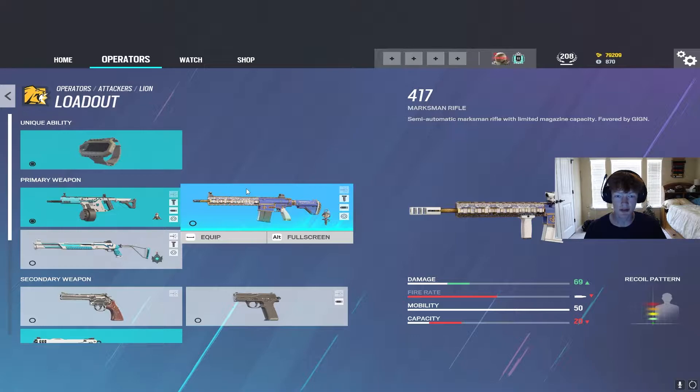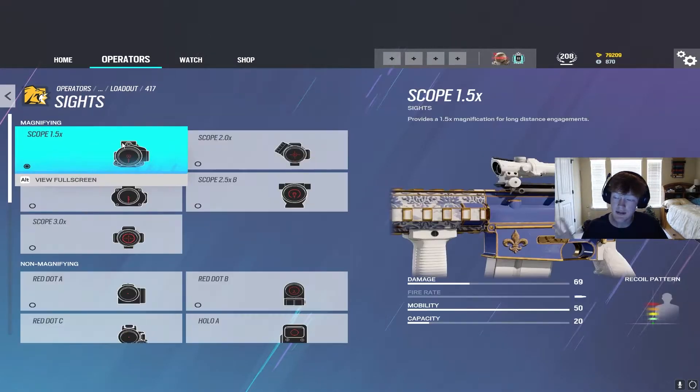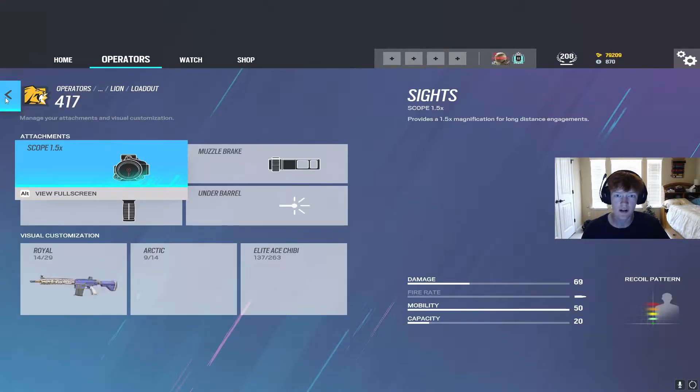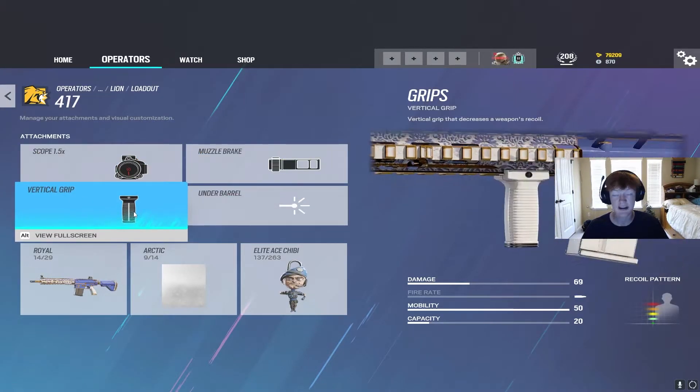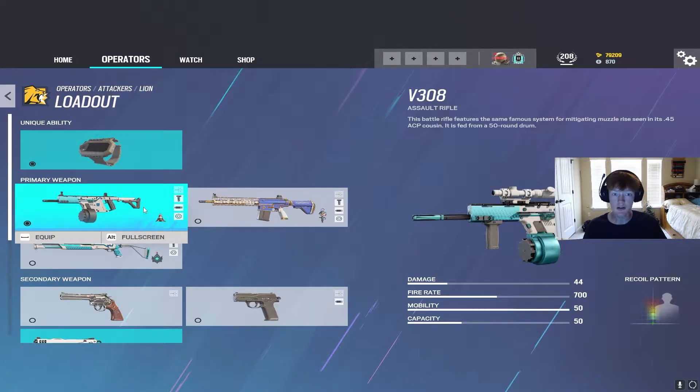He also has the option of the 417. I really like the 417 — I use it on Lion more than I use his AR, though that's personal preference. There are a lot of scopes on this DMR — I think every single scope is available, even the 3x. 69 damage with 20 bullets on a DMR, very good. Almost zero recoil, especially with the 1.5 muzzle and vertical grip. So both are very viable.